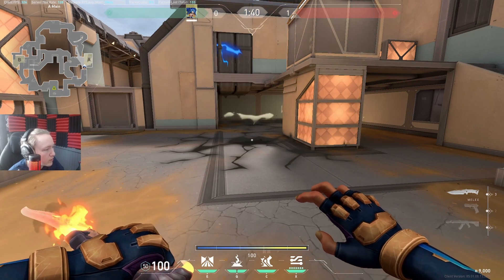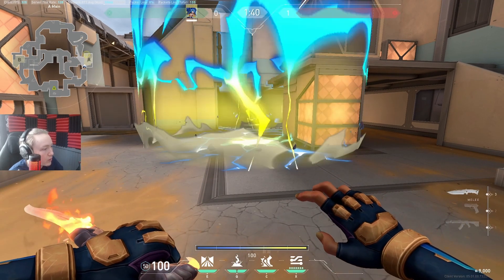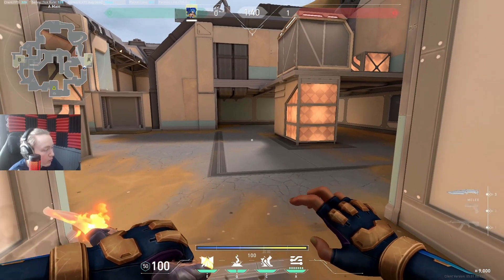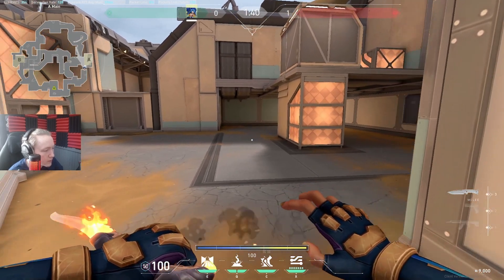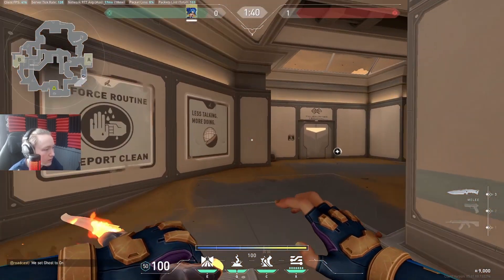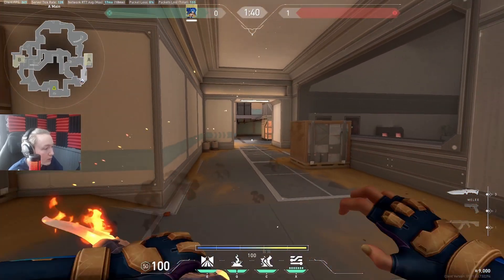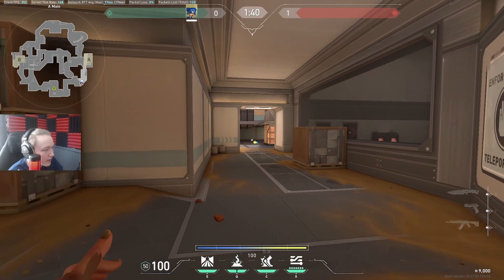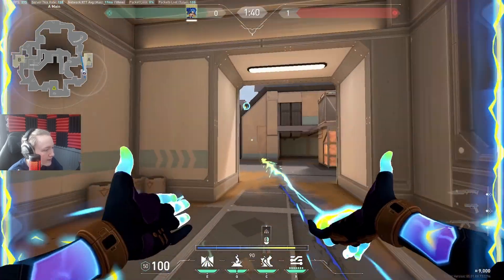You can also do Fast Lanes like this and stun site. You want to have the ability to swing or slide out of the smoke - you don't want the enemy to have the edge of your Fast Lane to peek like this because it doesn't really do anything. You want to use it so it ends up on a wall, then you can swing out and get kills.